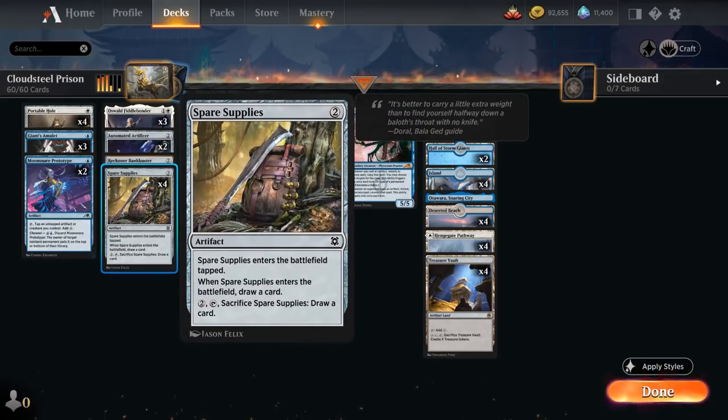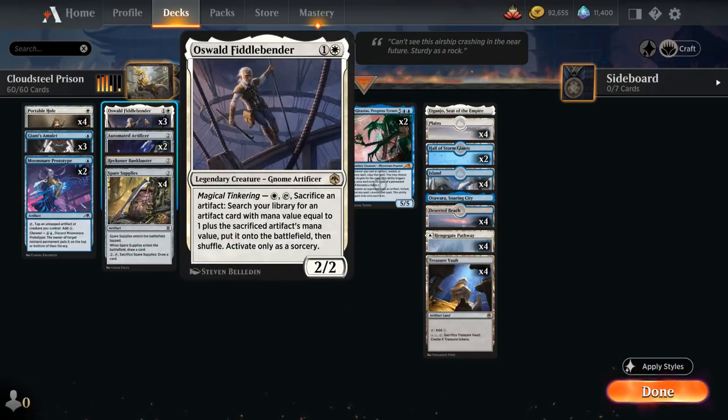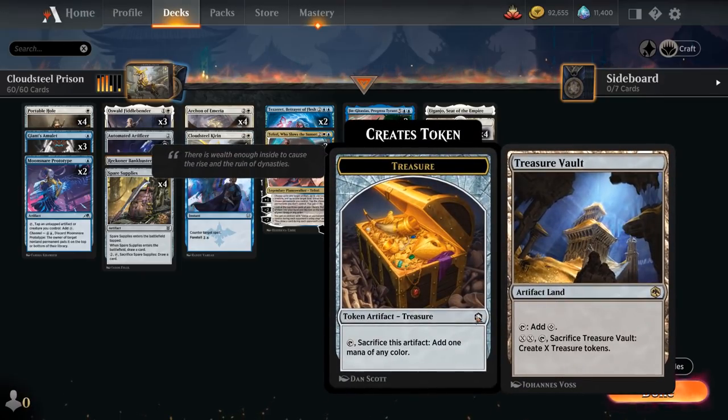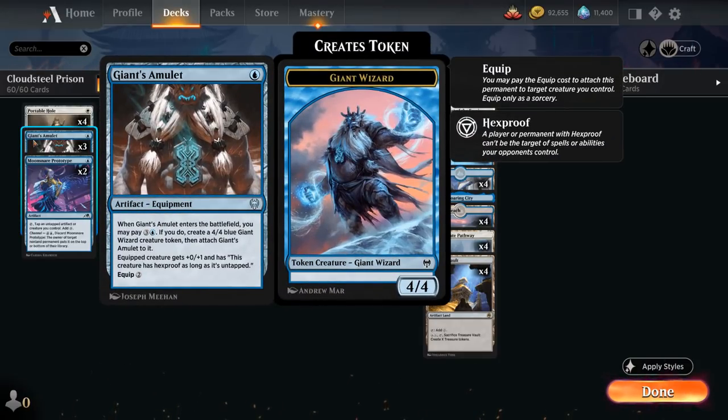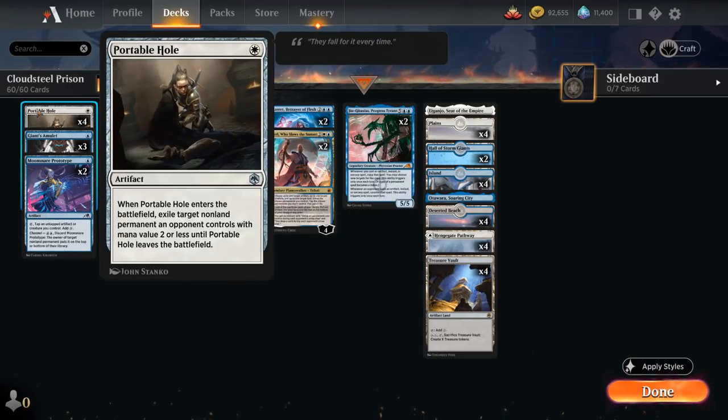Fiddlebender plays very well with Spare Supplies, which already draws a card when it enters the battlefield, so we don't feel too bad sacrificing it. A neat trick is that we can even sacrifice our 0-mana Treasure Vault to search up a 1-drop — so that can help us find a Giant's Amulet if we don't have hexproof yet, or a Portable Hole, which is our removal spell of choice, exiling an opposing permanent with mana value 2 or less.